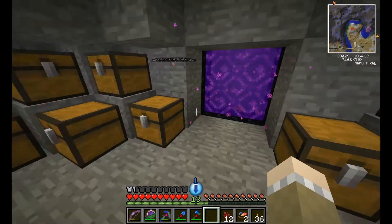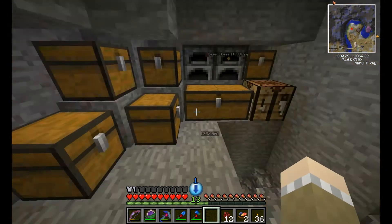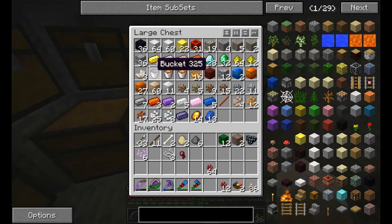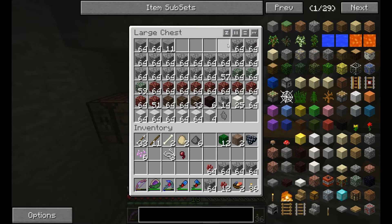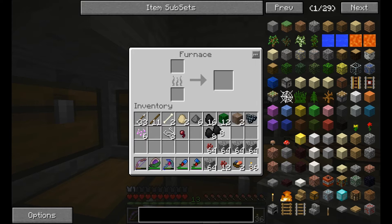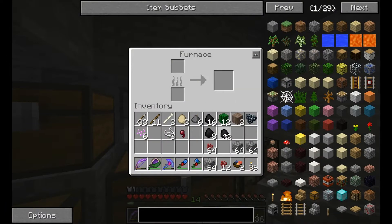Hello everybody, welcome back to Mucking About. Today we've actually made a lot of progress gathering resources offline - we're talking blocks of metal, still quite a few blocks of ores and stuff like that. But what we are distinctly lacking is a residence, and I would like a residence, so we're going to work on that today.